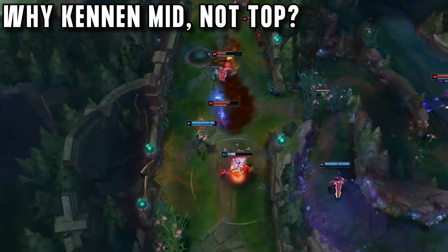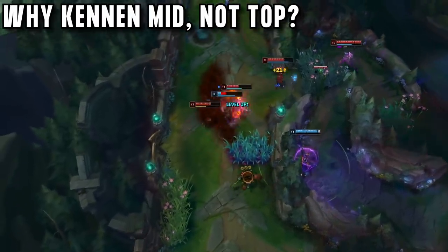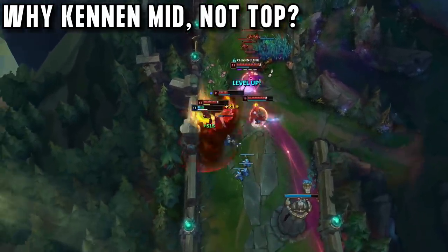Splinter plays Kennen mid instead to have as much impact on the game as possible. Mid lane matchups are easier, and he always has the option to join fights top or bot lane. If he plays mid lane, then he gets one of these OP bruiser frontliners on his team, rather than stealing their spot with Kennen.